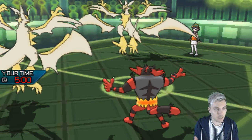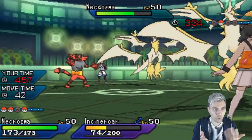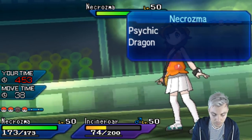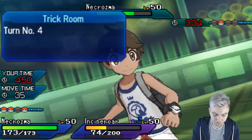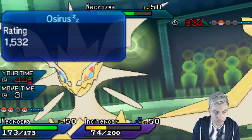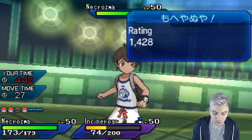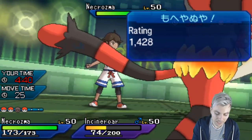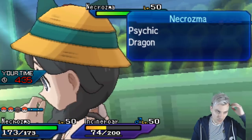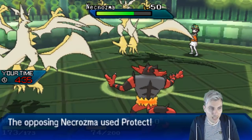For that reason, leaving the Ultra Necrozma to Protect and going for the Incineroar is definitely the right thing to do there — but now it leaves my opponent in a really awkward position. We can Earth Power and go for U-Turn. We're probably better off going for U-Turn, although we'll go first. Still not over by any means.